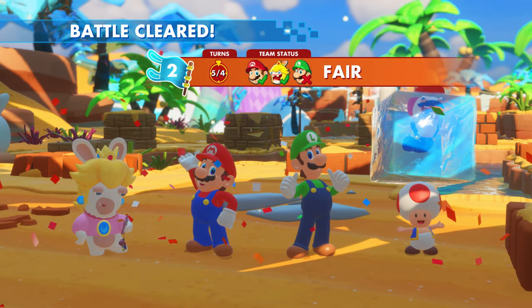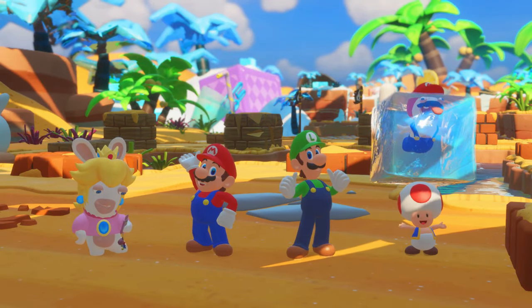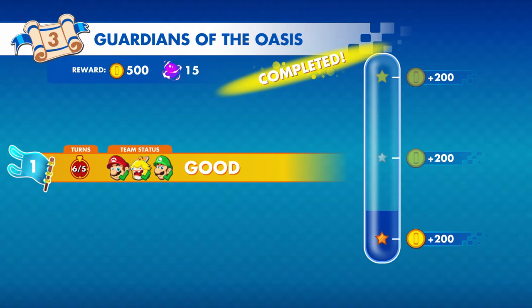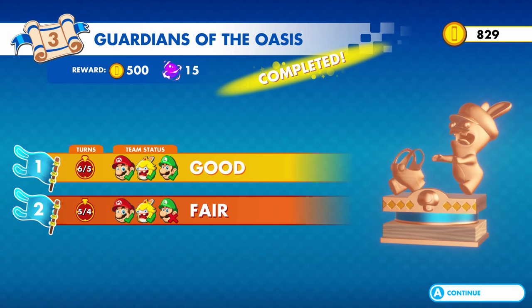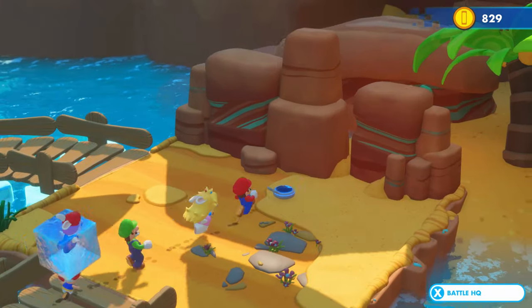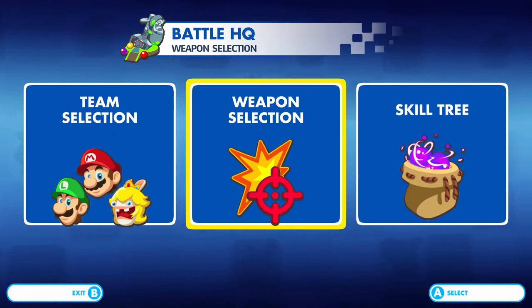Yes! Woo! Good job! Okay, we got Fair — I'll take that. You know what? I'll take that from that tough fight. That was a tough fight. There we go. It looks like our health might be up a bit. I think we need to get Luigi a little bit more health and some defense. Alright. Looks like the Rabbit Mario is running around. Let's get out of this area right now. Before we end the video, Mike, I want to go to Battle HQ real quick. Skill Tree real quick.